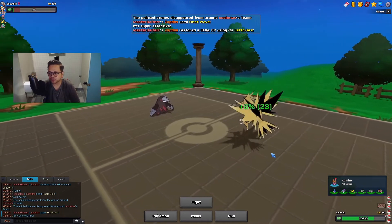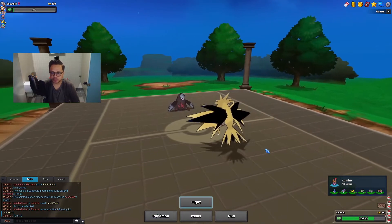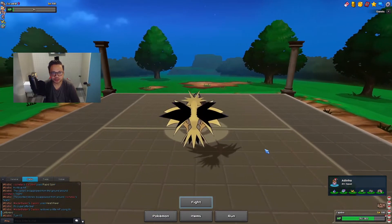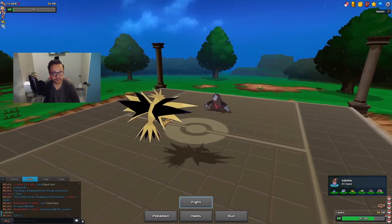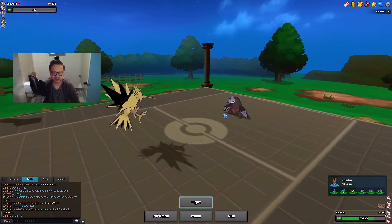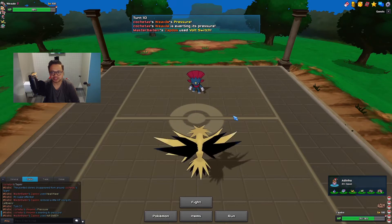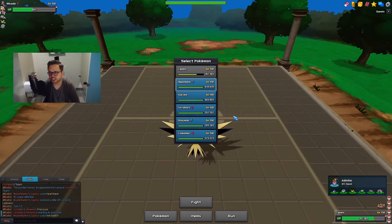He lived with three percent but he's locked into Rapid Spin, so if he switches I gain momentum. I Volt Switch out. The hazards are gone. He goes into Weevile. Looking at his team, maybe I should have used Heatwave because I could have gotten the KO on Tentacruel if he went there. Oh well, I still get damage on this Weevile.